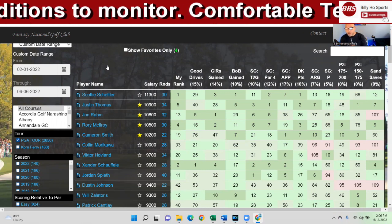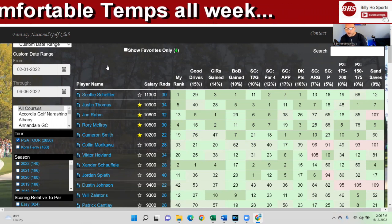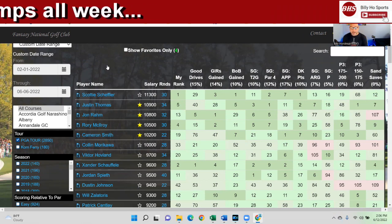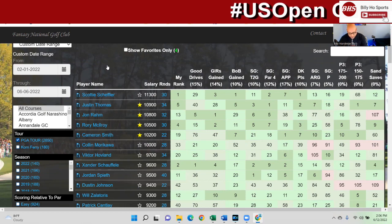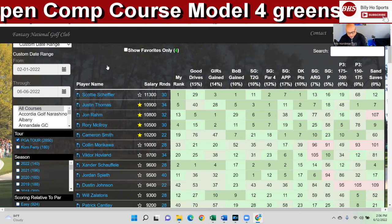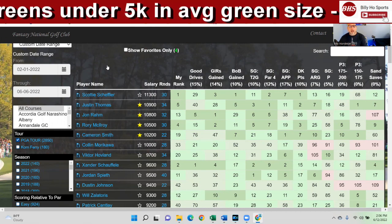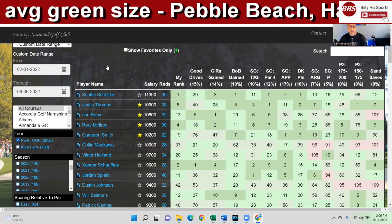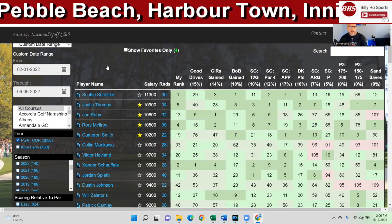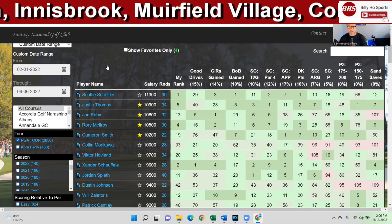I've got long irons in there. The par-3s are 175 to 200 and 150 to 175 — basically like hitting an approach shot. Longer irons are going to be important, 150 to 200 yards. Guys who hit the 6, 7, and 8 irons — a lot of the short knockers, your Webbs and your CT Pans — these guys used to hitting short drives and longer irons into greens and not flip wedges.